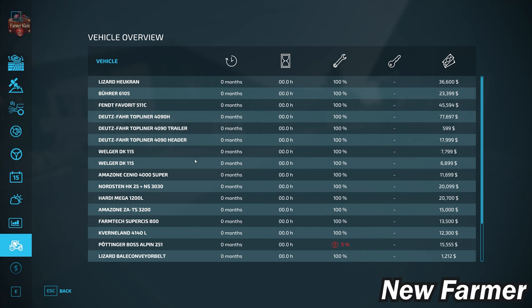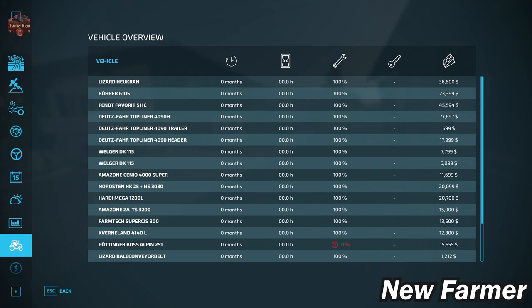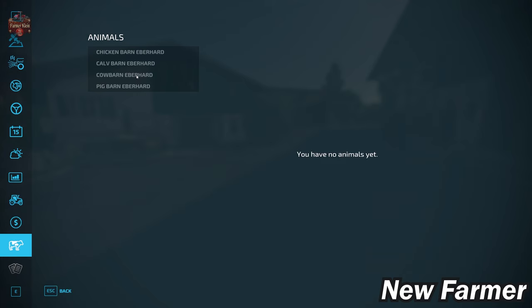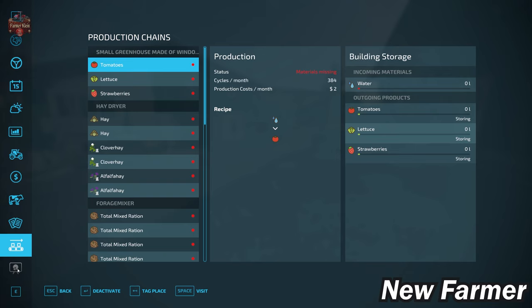In new farm mode we start with a fairly large list of owned, well-maintained starting machinery — with the exception of the Bals Alpine 251, which has basically zero maintenance and the lowest resale value. We start with a chicken calf barn, cow barn, and pig barn at the main starting farm. Contracts are available, and we own a few productions from the start.